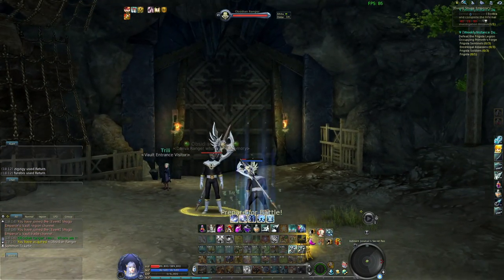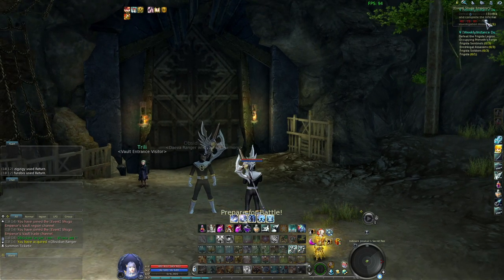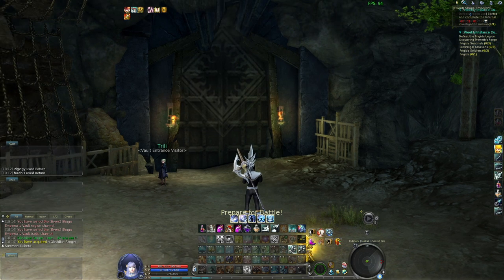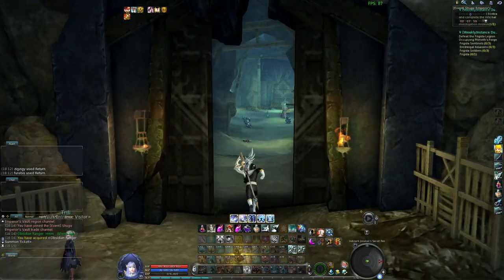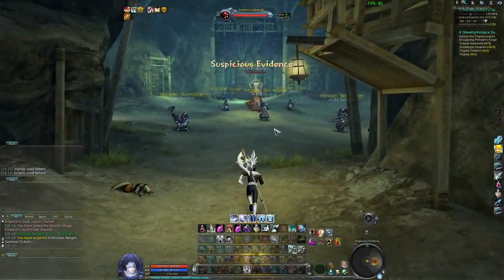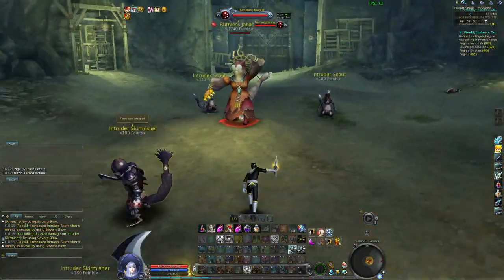First you get the transformation from Dead Ranger, and then if you check the score you can see how much you need to get a Great S. A Great S gives you 6 rusted keys while a Great A only gives you 4, so there is a difference in that.